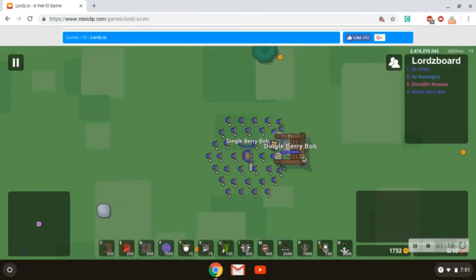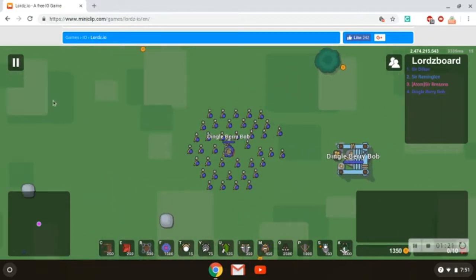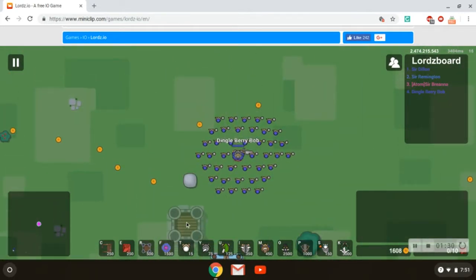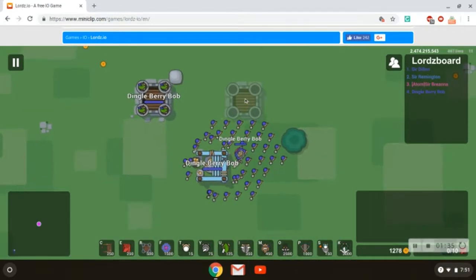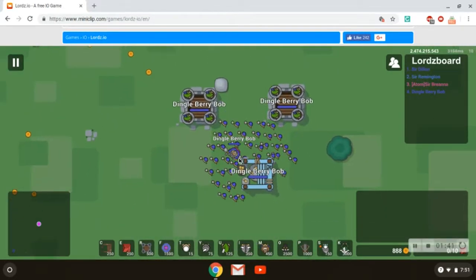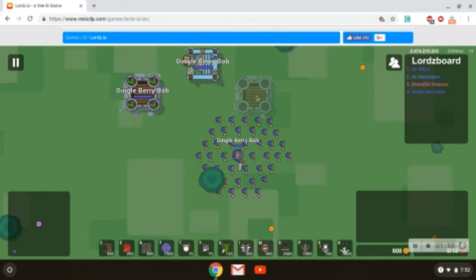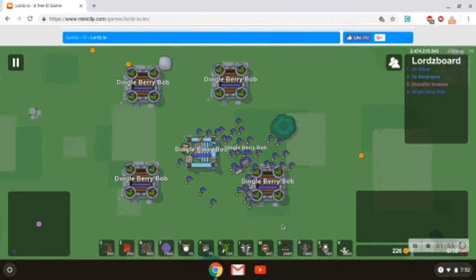I'm going to go upgrade this gold mine. Now they're both upgraded. Let's get some towers down. There we go, now we have a sword at the base.